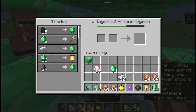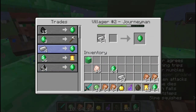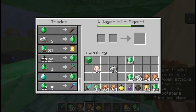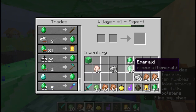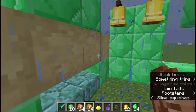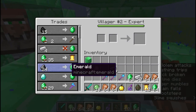Quite a few of the villagers here are starting to give me deals. You can see here - 5 emeralds for an enchanted diamond shovel, that's not bad, but obviously we can do better. I'm just trading with him in the last slot so I can level him up quickly and level up my reputation as well.